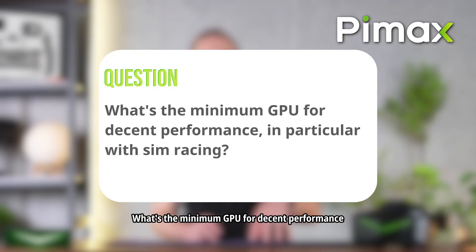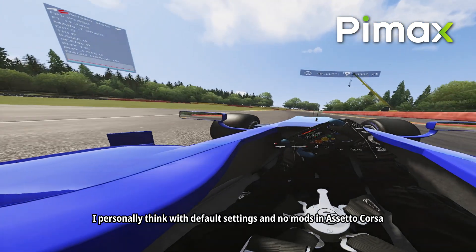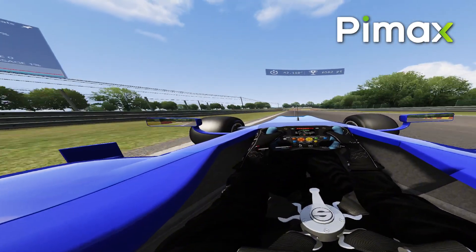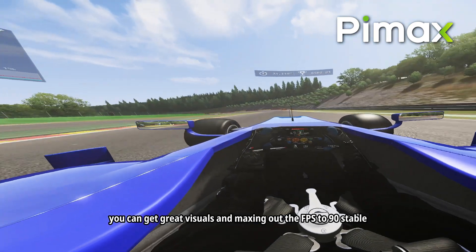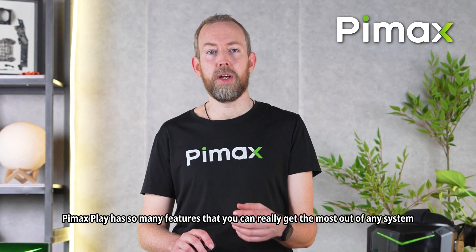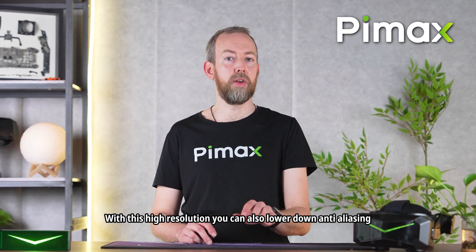Hardware: what's the minimum GPU for decent performance, in particular with sim racing? This really depends on what you think is decent, but personally with default settings and no mods in Assetto Corsa, with an RTX 3080 you can get great results. You cannot max out all the details, but with a render resolution of around 4600 by 4600 per eye you can get great visuals and max out FPS to 90 stable. Pimax Play has so many features to get the most out of any system, including dynamic foveated rendering, which can boost FPS from 70 to 90. With this high resolution you can also lower anti-aliasing for huge FPS boosts.